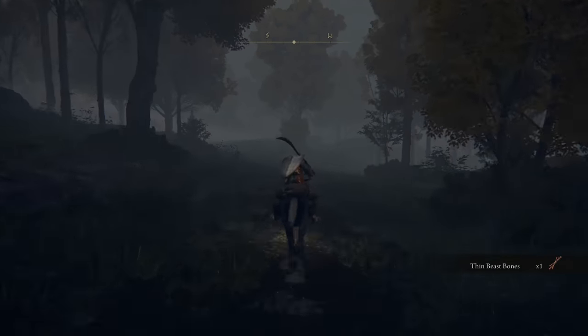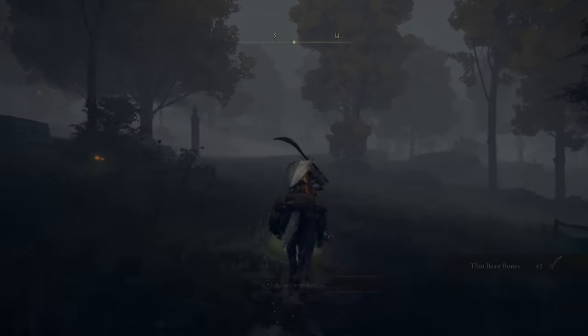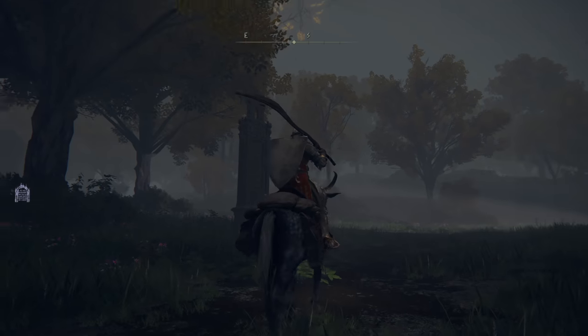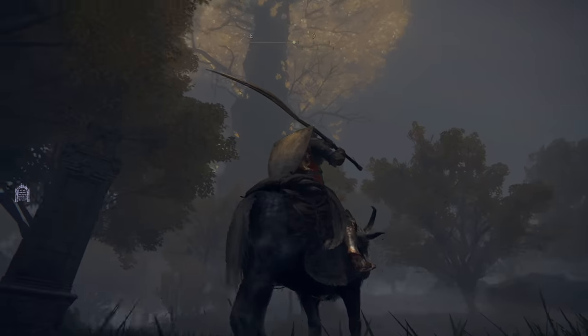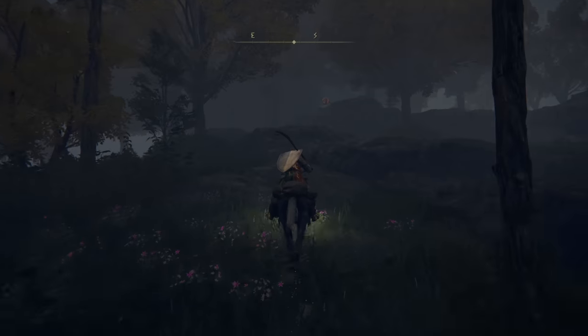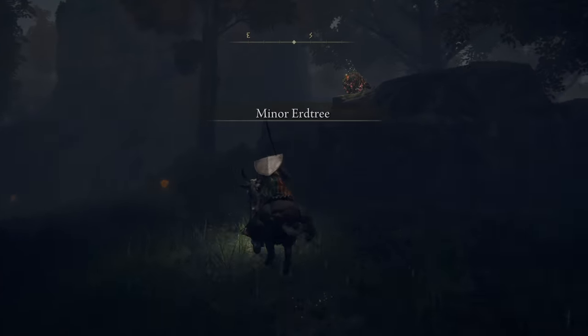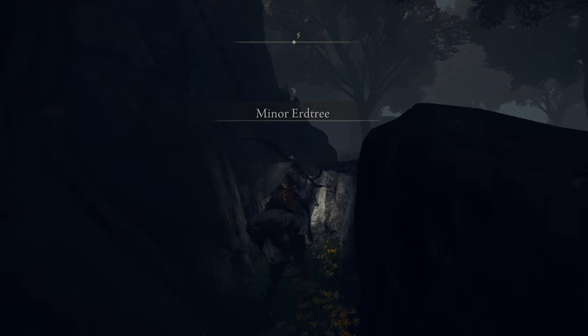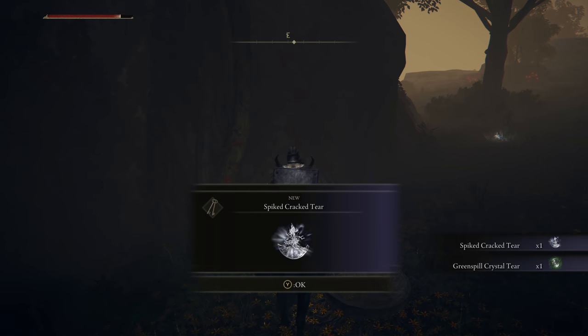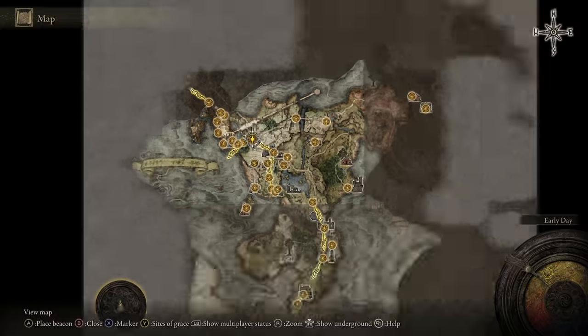From the Third Church of Marika, you can follow the path that heads south and in the distance you'll notice a minor Erdtree. On your way to it, you'll also find your next map fragment. After you pick that up, approach the minor Erdtree and near the base of it you will find a well, and inside you will find two more crystal tears — the Green Spill Crystal Tear and the Spiked Cracked Tear.